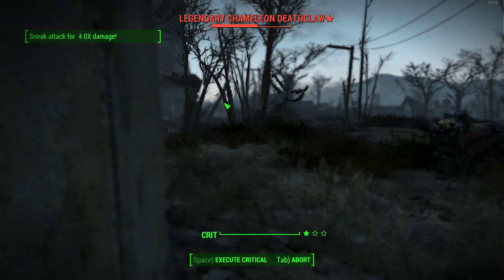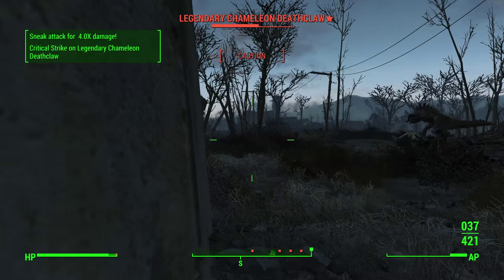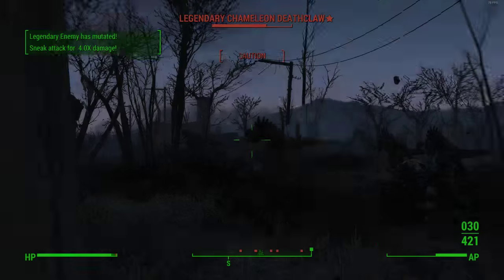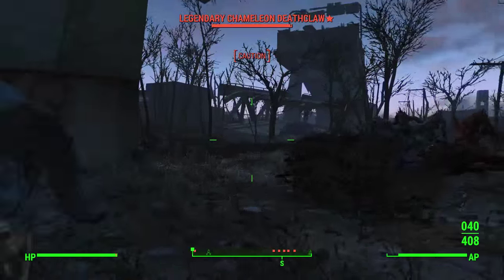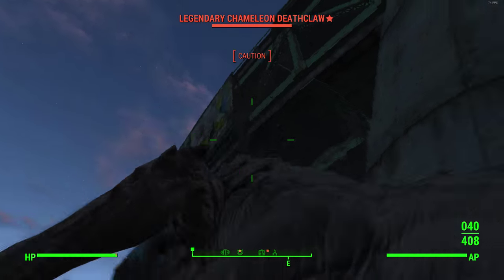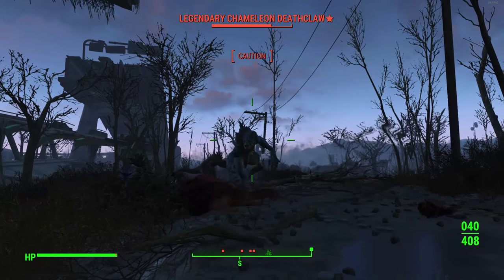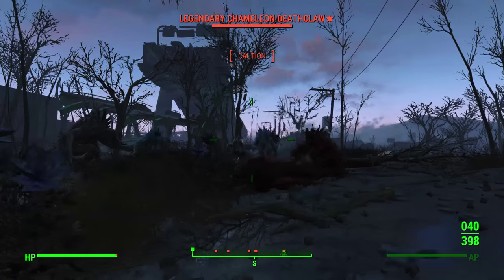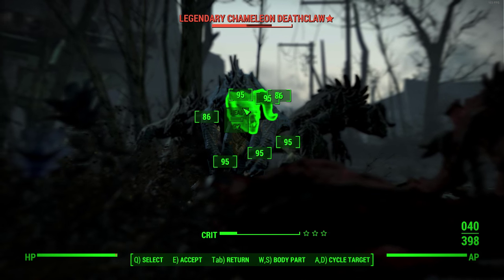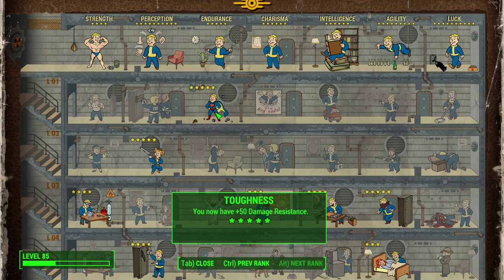If you're just looking at the sneak aspect paired with the chameleon armor, the effect you see in the gameplay — where enemies can't see me while I'm shooting them in the face — comes from those three perks: Ninja and Mr. Sandman for the damage, and Sneak to make you more undetectable, paired up with the chameleon armor for that awesome undetectable effect. It's a very flexible perk build and you can take parts of it and build it into your own character your own way. On the more general side, Toughness rank 5 gives a plus 50 damage resistance, which is always good.